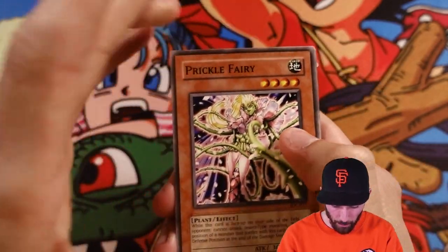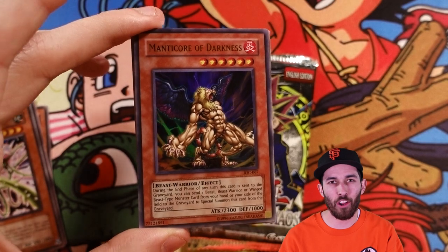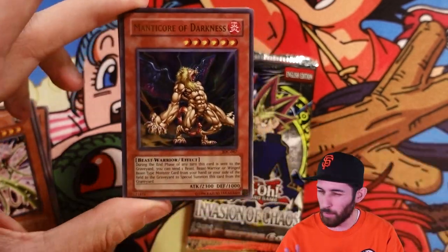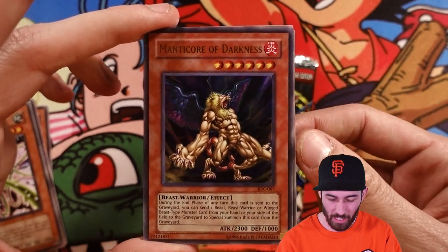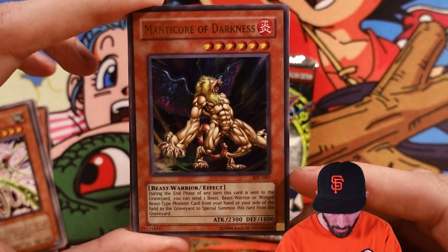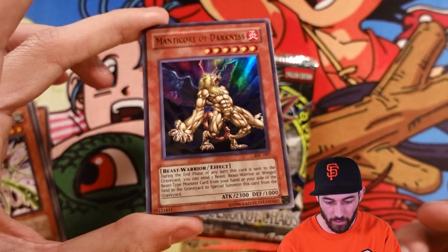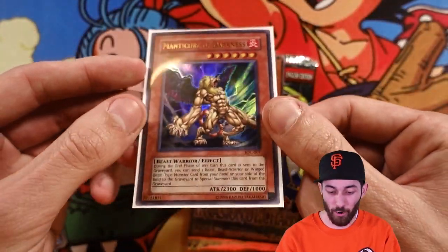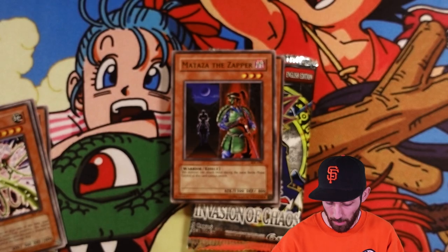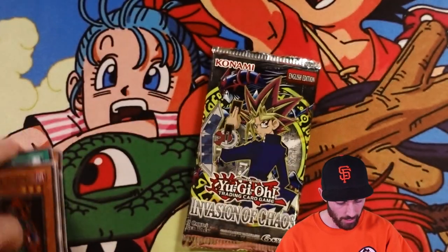Invasion of Chaos is off to a hot start with an ultra. Next up we got Prickly Fairy, Griffin's Feather Duster, Granadora, and — ooh — Manticore of Darkness. I actually believe that in the early Link era this card was abused with Firewall and stuff — correct me if I'm wrong in the comments. I really liked Manticore of Darkness as a kid; I was always into different mythological creatures. During the end phase of the turn this card is sent to the graveyard, you can send a Beast, Beast Warrior, or Winged Beast from your hand or field to the graveyard and Special Summon him. That's pretty good actually even by today's standards — he definitely earned himself a sleeve. Five holos so far, four of which have been ultras — not a bad start.